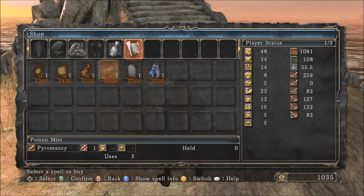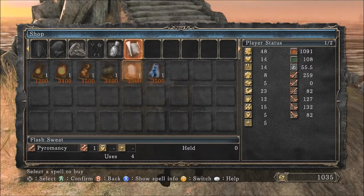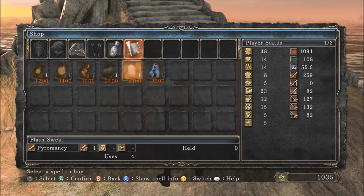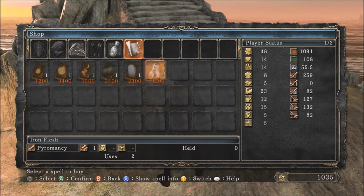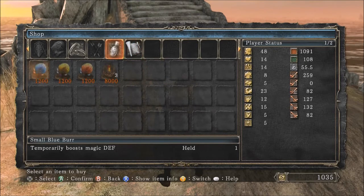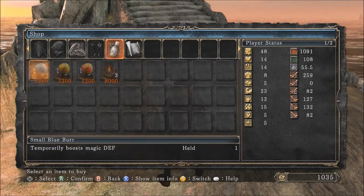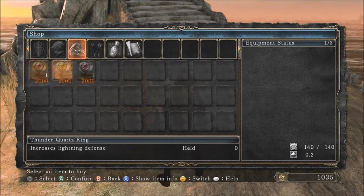We can also get toxic mist later on in the game. There's flash sweat, which kind of protects you against fire damage, but aside from a few very small cases, that's not that useful. And iron flesh, which makes you fat-roll and move really slow but also lets you take a lot of damage. She also sells burrs and rings that increase your defense against fire, lightning, and dark, but these are mostly useless.